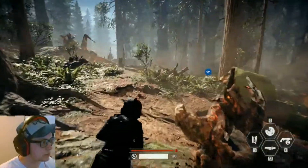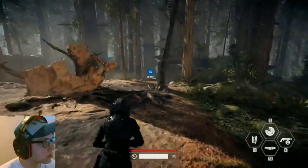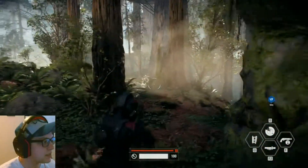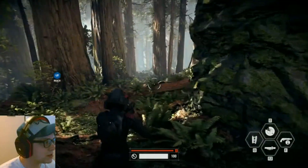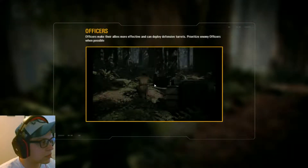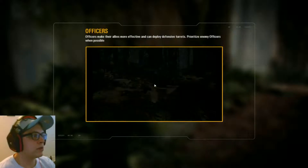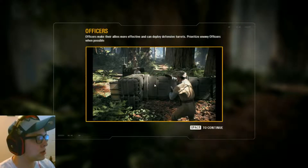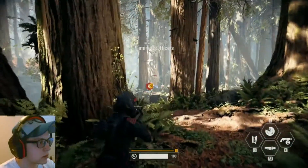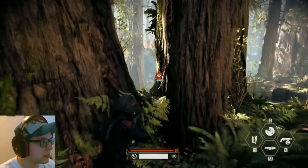Let's reach. Rocket launcher — be ready. Officers make their allies more effective and can deploy defensive turrets. Prioritize enemy officers when possible. Got it — so let's prioritize. I think we did. Let's move up over here and go around, angle on them. Grenade! Keep moving around here — get the flank.